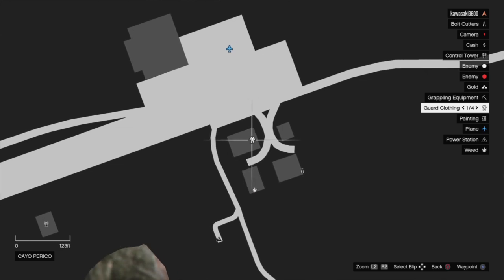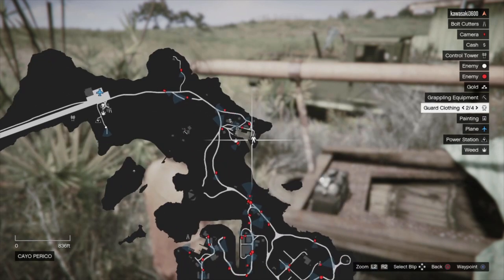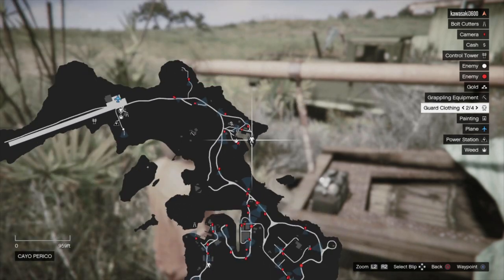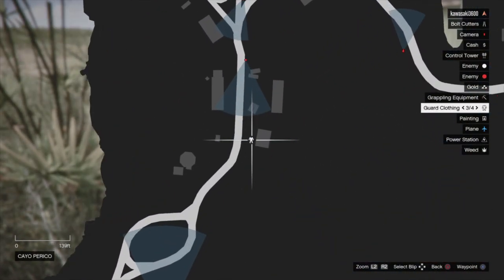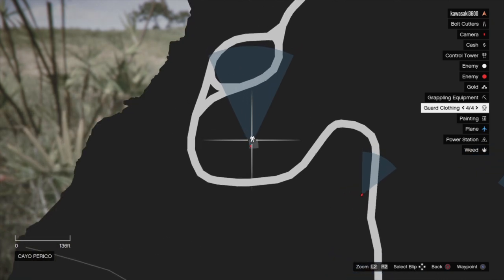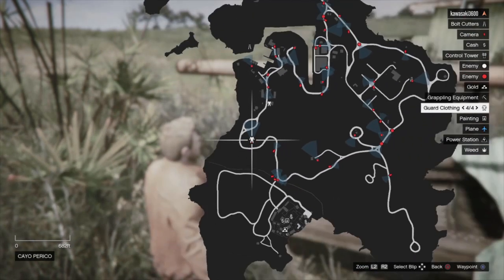Found a guard clothing right next to where the pilot used to be, so they can spawn there. Number two I found over here by the bottom of this dock area, right in front of this building — remember you're looking for that little green crate. Number three I found right here by this building, the one I showed in a previous video.